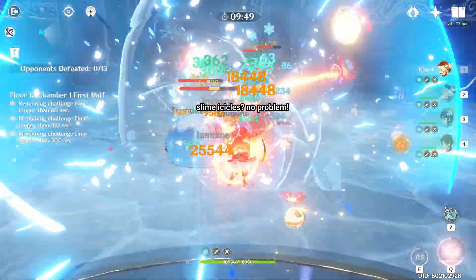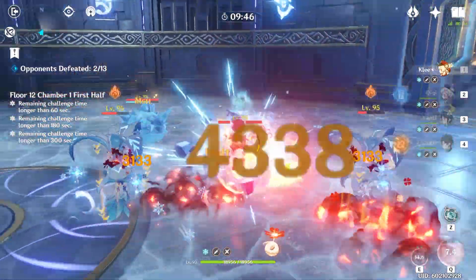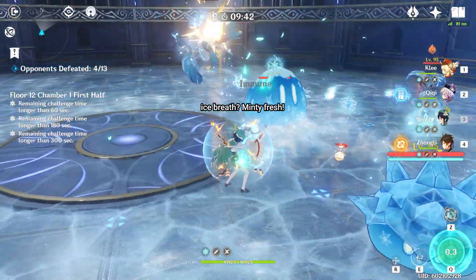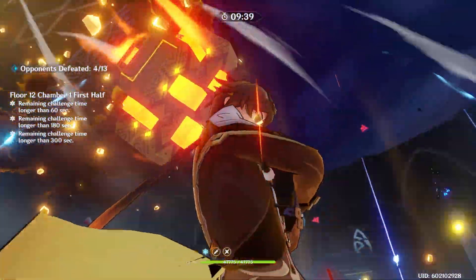Normally you have to dodge a lot of stuff — well, not when his shield is up. Zhongli allows my squishy carries and even squishier supports to face tank a whole bunch of stuff that they honestly have no business face tanking.